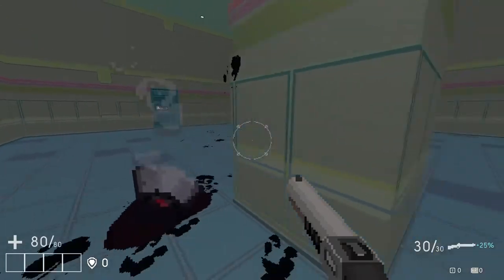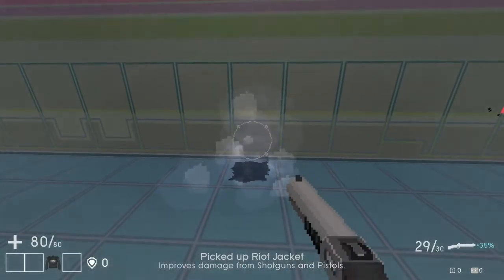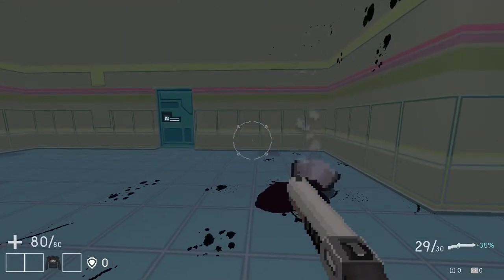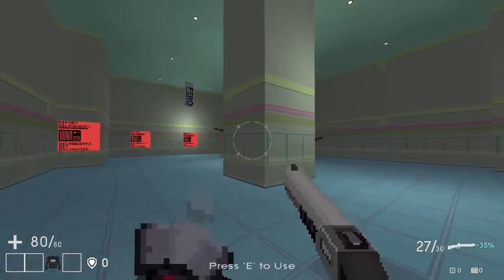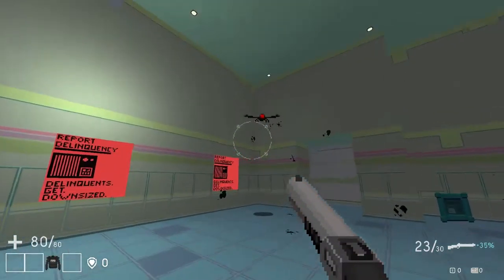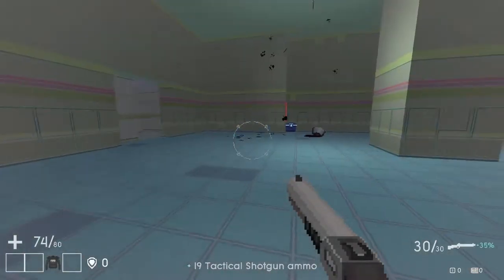We haven't taken any damage, we're getting some more ammo. This is another weapon. I think that was body armor — it's like a SWAT outfit. We've got these little bad things that are shooting at us. The problem with the shotgun, though, is that you can't use it at long range, but we did just get hit right there.